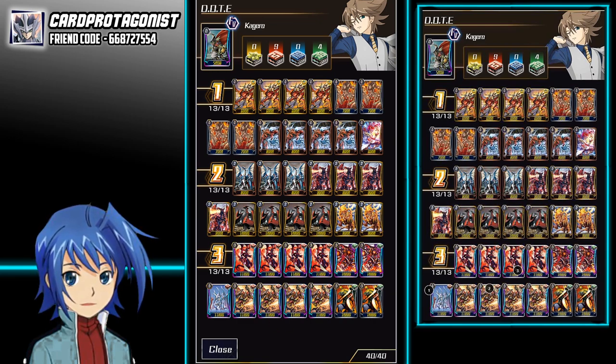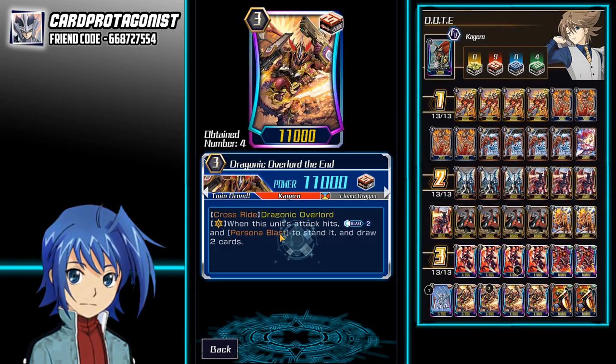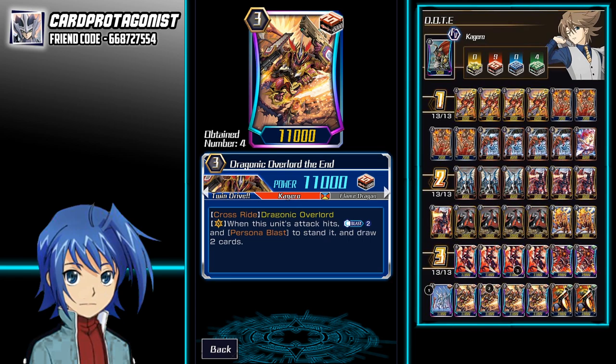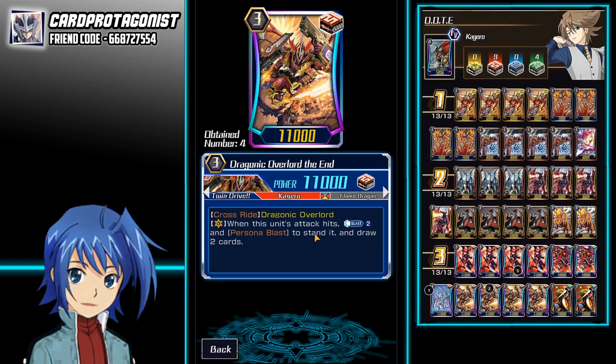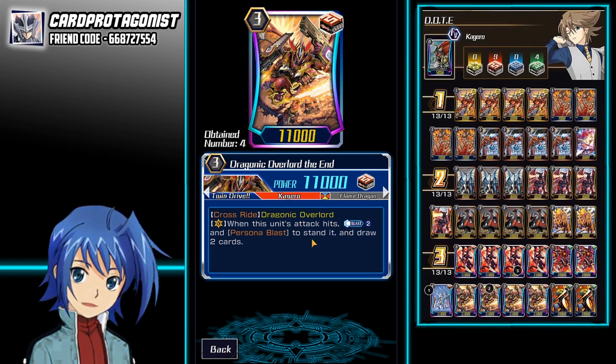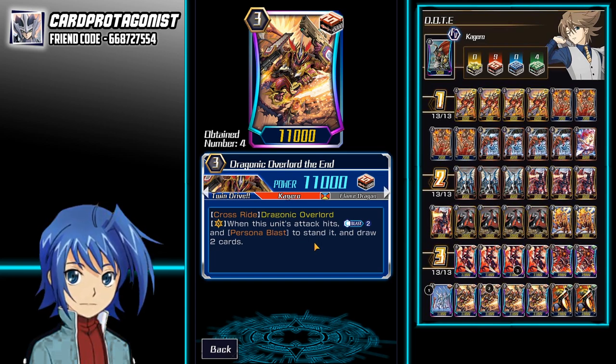Similar to the big tree, this card has its very own feature which is the ability to restand as a Vanguard. So when the attack hits, you discard a copy of itself — an extra copy in your hand — and you'll be able to draw two cards and restand this card. It's really powerful because first of all, you're getting an extra attack, and secondly, you're gaining two extra drive checks, which potentially give you more heals and more draws. You also don't lose your twin drive when you restand, so that's really powerful.